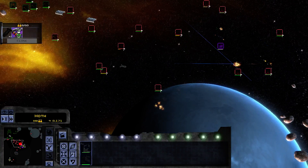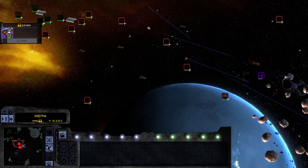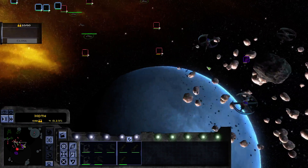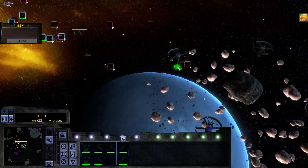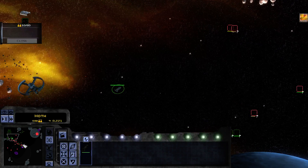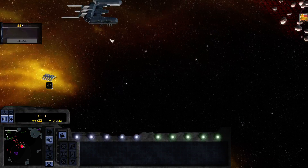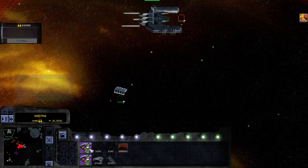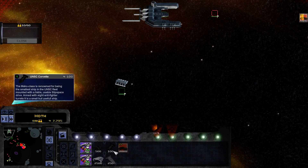Warping in here are UNSC Corvettes, which are basically for anti-fighter purposes. They're not very good against heavier ships. I'm going to move them forward so we can capture that space station there. Just a little sensor node up here. My ally is leveling up the station now — that's good. So I will go ahead and build some more Corvettes.